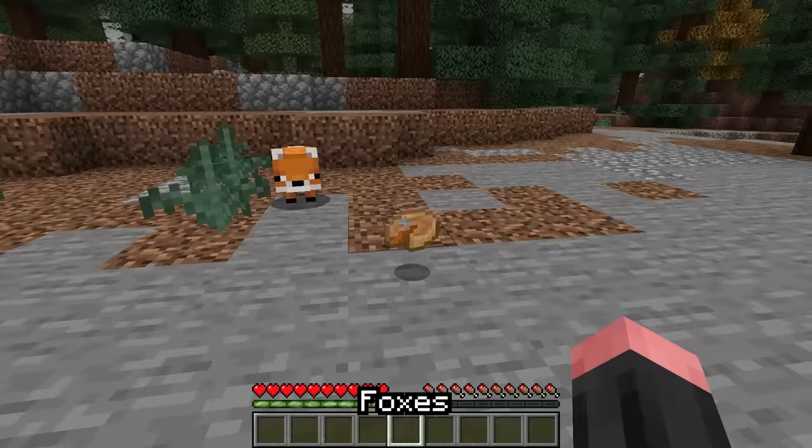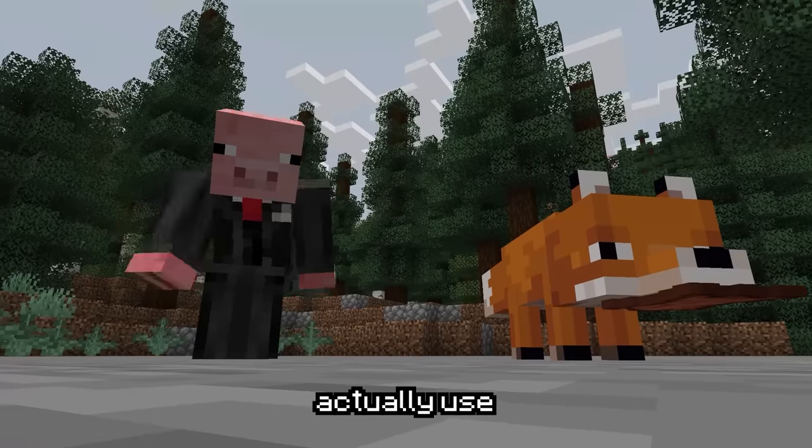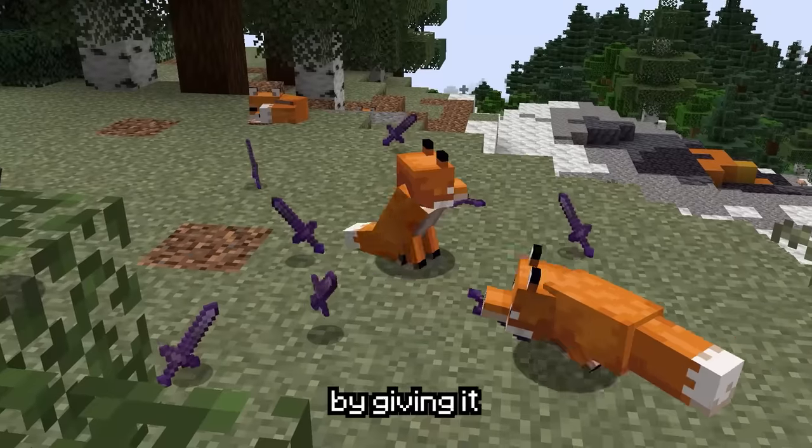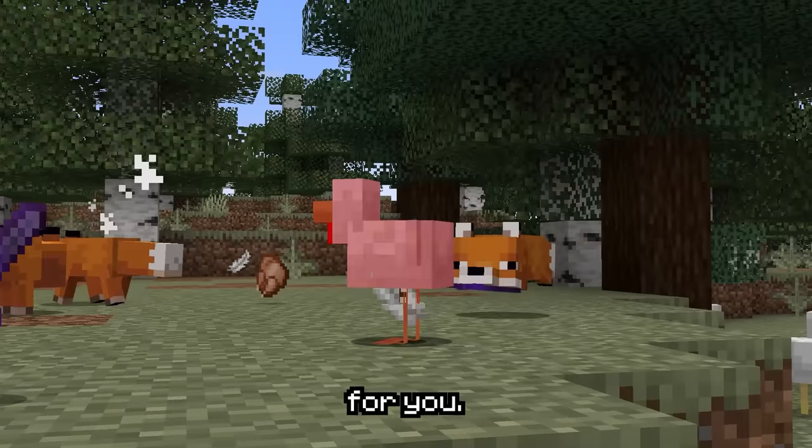You could turn a fox into a chef. Foxes will pick up items in their mouth — that thing right there. But did you know that you can actually use that item in some cases? By giving it a sword with the fire aspect enchantment, it will actually cook your chickens for you. Delicious.